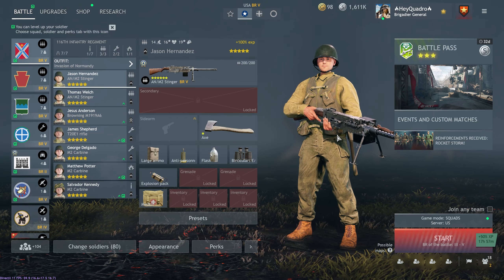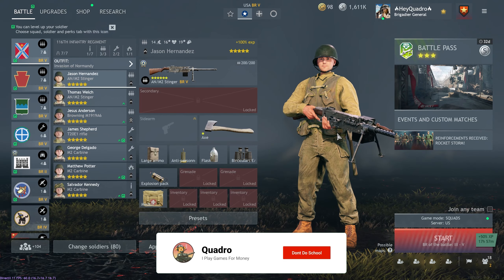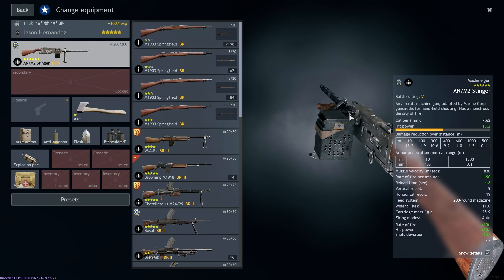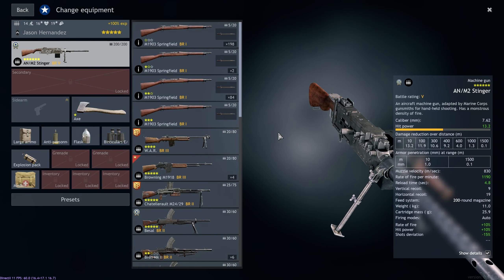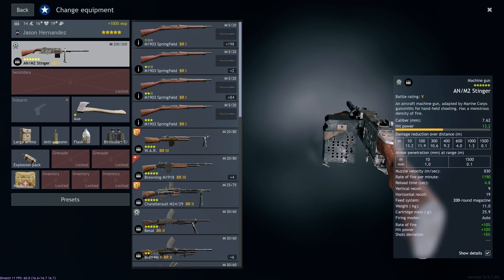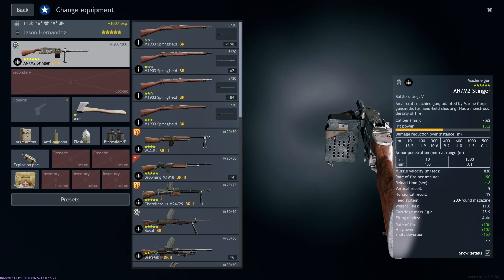Hey Quad Bros, what's going on guys, welcome back to the channel. We are back on the Allies because the M2 Stinger came out as part of a recent event. If you guys are watching this in the future, hopefully there's a way for you to get the M2 Stinger, because my oh my is this gun absolutely hilarious. This thing is ridiculous - 1200 RPM, isn't that like MG42 levels? What is the MG42's RPM? It's 900. This thing shoots faster than an MG42, which is just absolutely ridiculous.